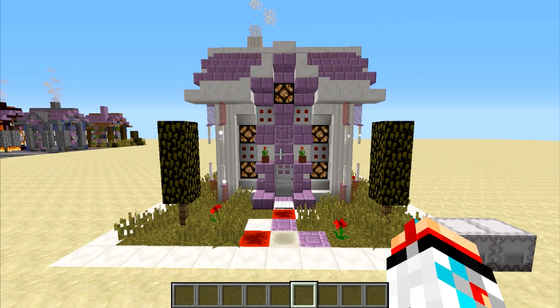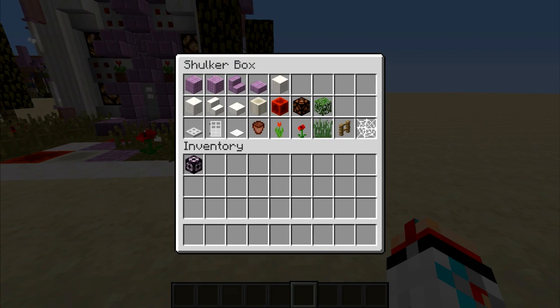Looking at the blocks that make up this build, we've got the purpur up at the top, then we've got a pillar of quartz block — those make up the corners of the build. Then we've got main blocks of quartz and then stairs and slabs — those are accessory stairs and slabs to complement the purpur. We've also got lots of bone blocks in there, which add some nice worn-looking texture to the path.